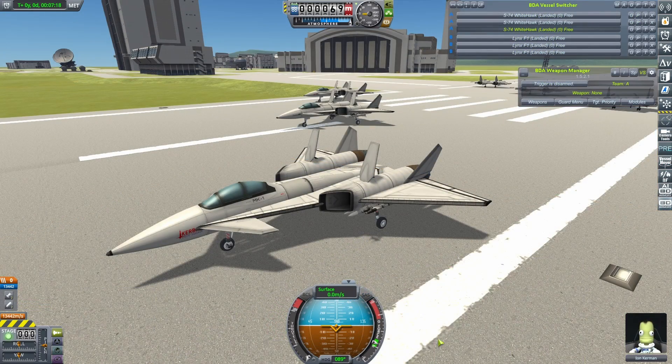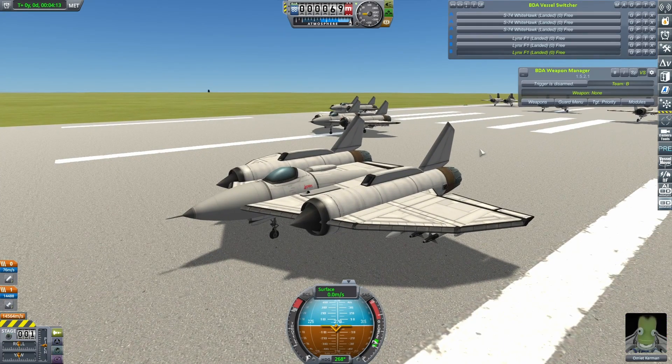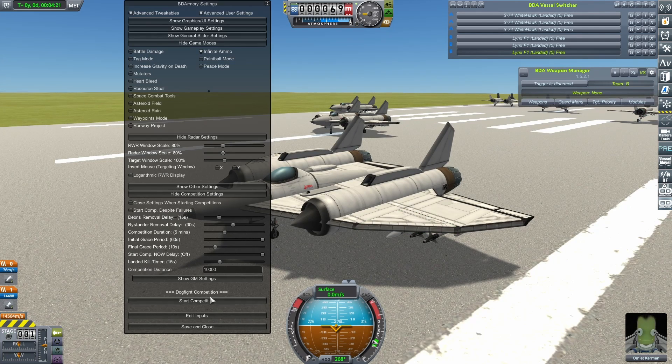A reasonable performance so far by the S-74. If they get a win of any description in this next fight, that will seat them firmly at the top of the leaderboard — although there'll only be two craft on it, so that's probably not saying much. They will now be going up against the Lynx, a craft I previously considered my strongest, but which seems to have fallen behind a bit since I've been doing tweaking and tuning to all three of them. Nevertheless, let's get them into the air.